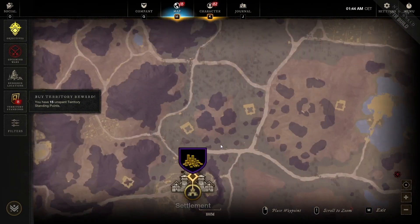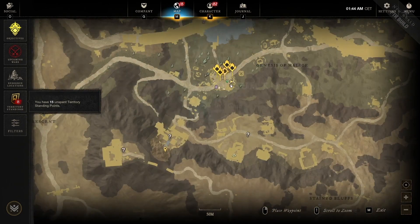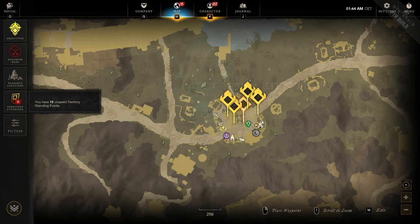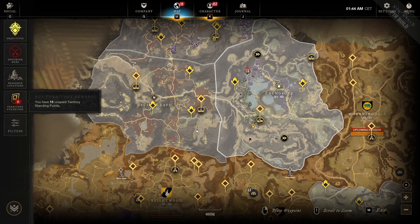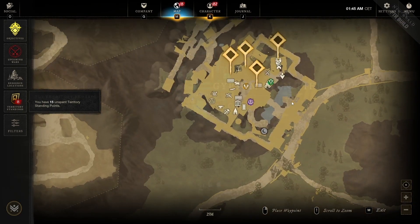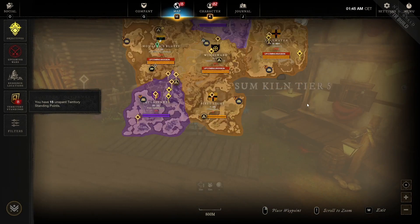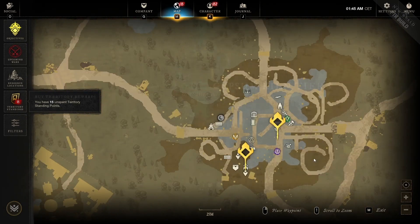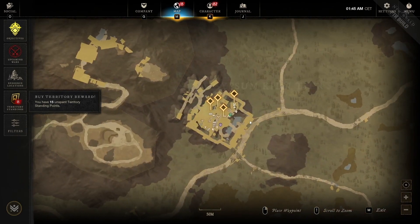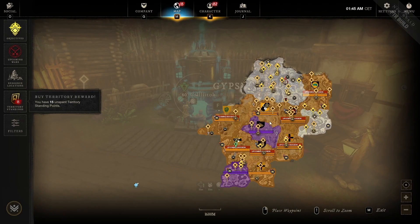These activities are going to be located in high-level zones only. If you look in somewhere like Everfall, you will not see them, but you will see them in places like Eden's Grove and Shattered Mountain. The little icon looks a bit like a snow hut. There's also one in Ebon Scale down at the bottom. So there will be one located pretty much everywhere you go in end-game zones — it's going to be part of your new normal routine, just like a smelting station.